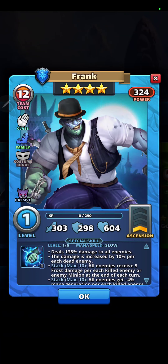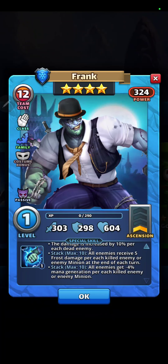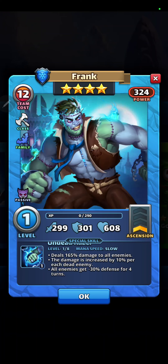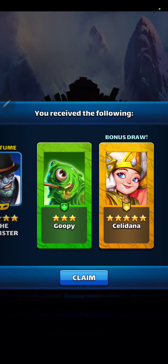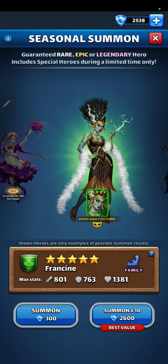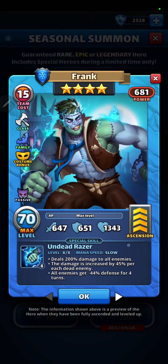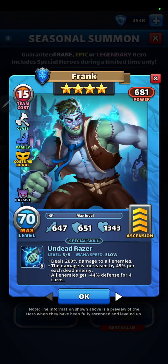Cost him Frank. Regular Frank is blue, he's slow. He deals 200% damage to all enemies, and the damage is increased by 45% for each dead enemy. All enemies get minus 44% defense for 4 turns. He's slow, but minus 44% defense to all — and that damage.